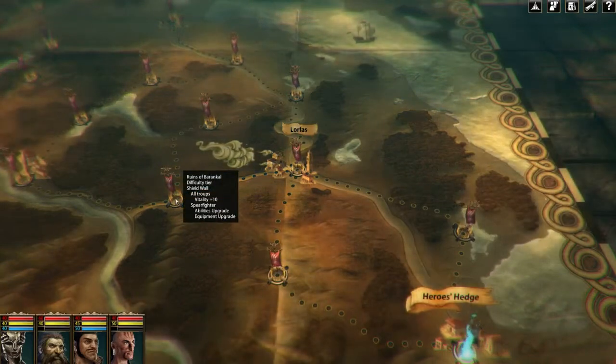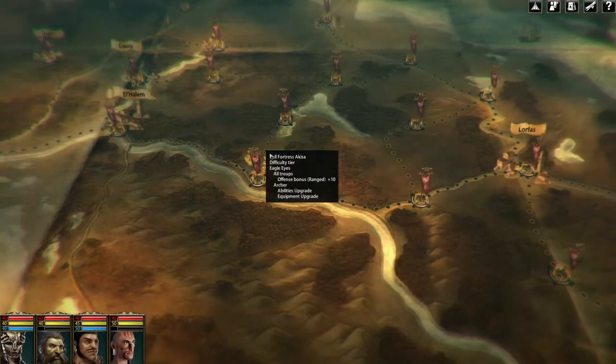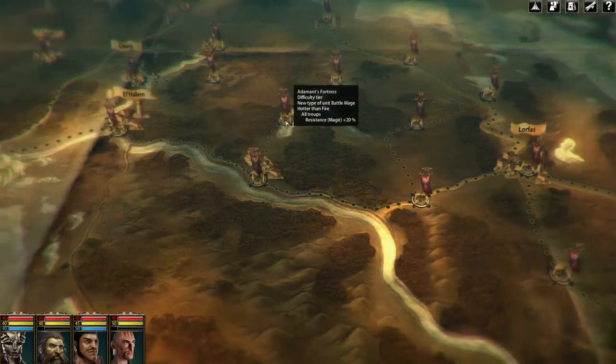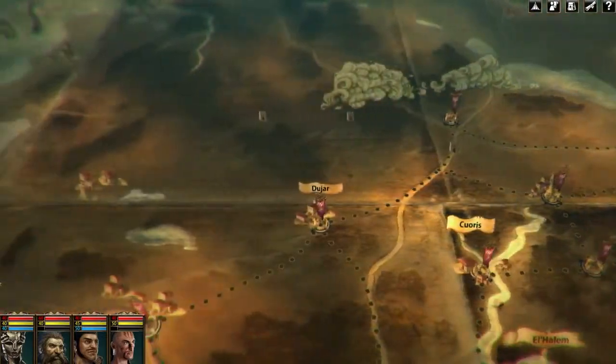Depending on the way you choose for your campaign through south of Venturia and on your decisions on which places to conquer or liberate first, the story of Blackguards 2 will change. The open map is the most important new element in Blackguards 2.